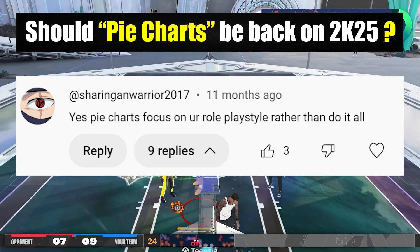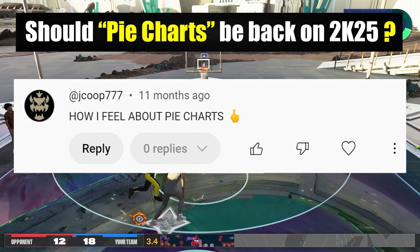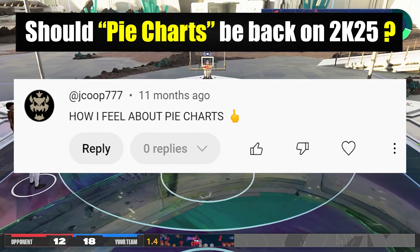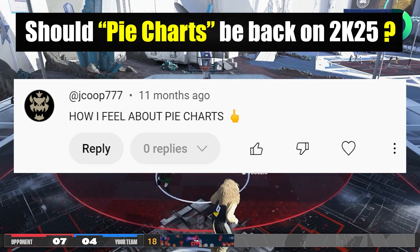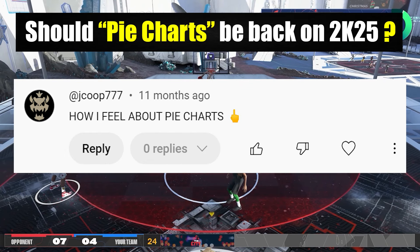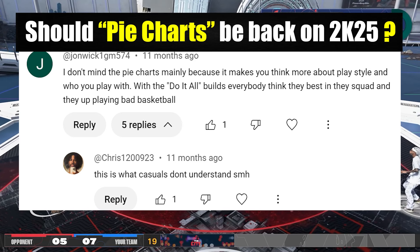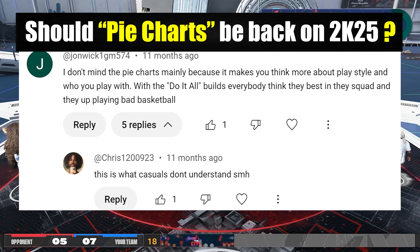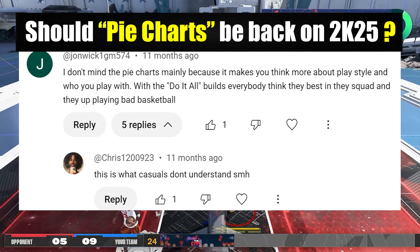All of these broken things happen because the builder is too open. The main use of pie charts is to control the game and prevent it from getting out of hand. Freedom is good, but too much freedom can break any game — because with how content creation works these days, many things will be broken if the builder is too open. No matter what type of balancing 2K does, trust me, there will always be a super meta build that everyone uses.